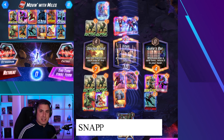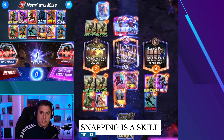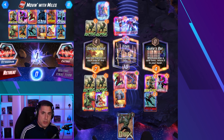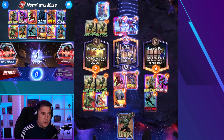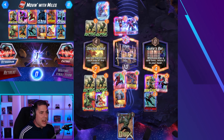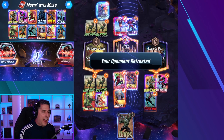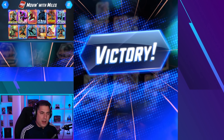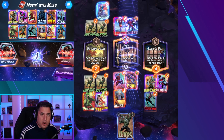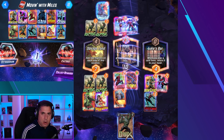Tip number 13 is that snapping is by far the most important skill you can develop as a Marvel Snap player. Determining when to snap and when to retreat is the most critical decision you make. For instance, if you determine you have a huge advantage — like with Luke's Bar — you snap, put pressure on your opponent, force the retreat, and secure the win. Learning to identify your snapping opportunities is the key to success in Marvel Snap.